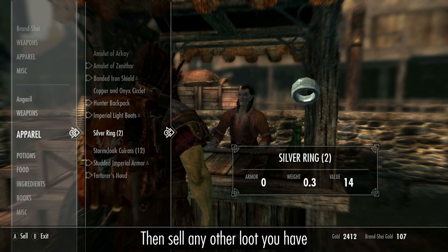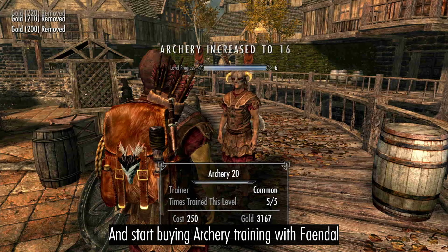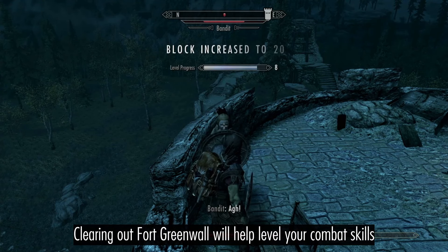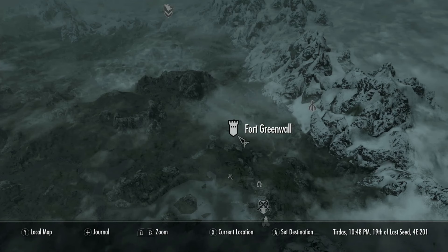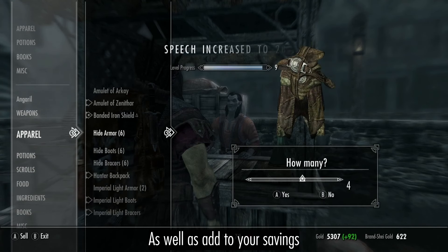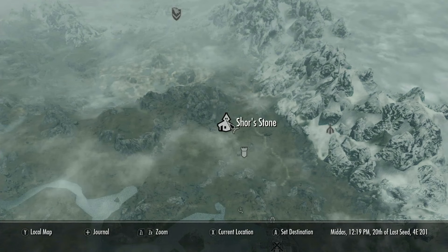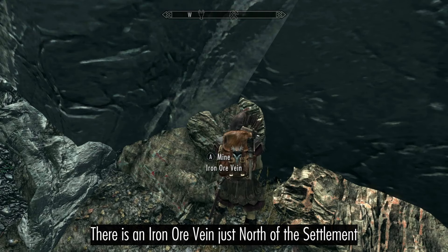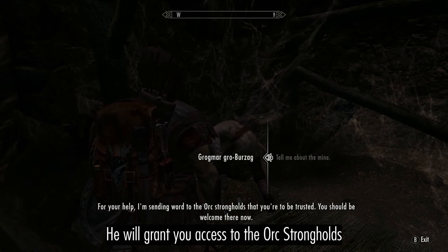Then sell any other loot you have and start buying archery training with Fendal. Clearing up Fort Greenwall will help level your skills and allow you to continue training archery, as well as add to your savings. If you clear out Red Wolf Mine and sell Grugmar some iron ore, it will grant you access to the orc strongholds.